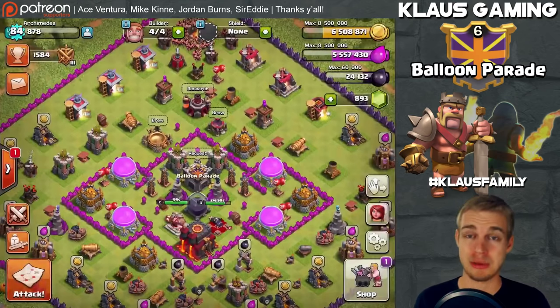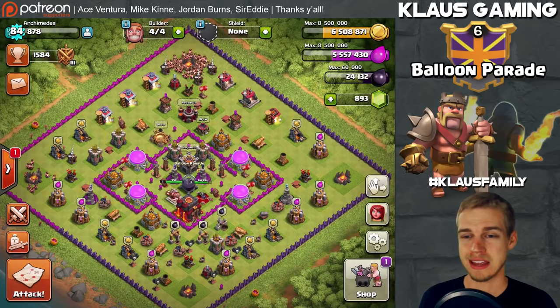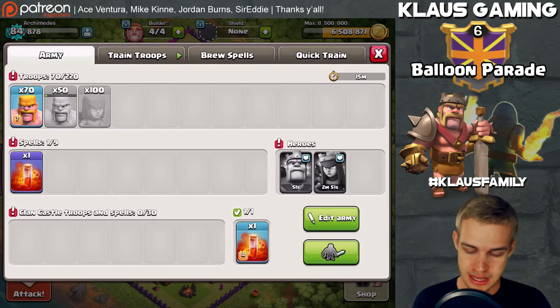We got 260,000 gold, 290,000 elixir, and 900 dark elixir. Let me just say: the average dark elixir grab before max archers was about 200 to 300. So 900 is massive. Being a rushed account and grabbing 900 dark elixir is pretty sweet, especially since our queen is sub Town Hall 9 standard if you really think about it.